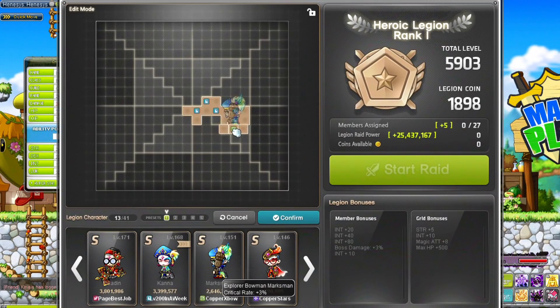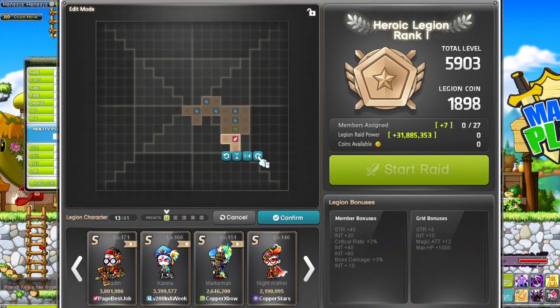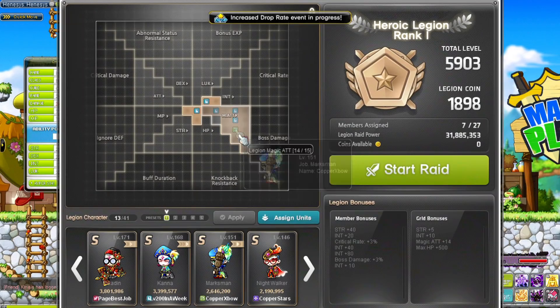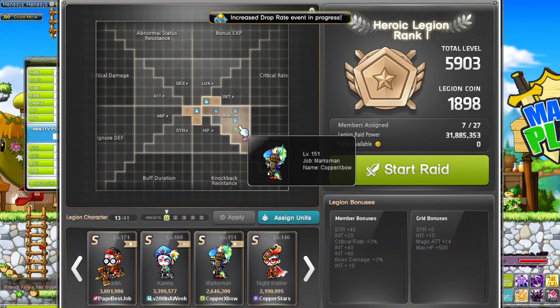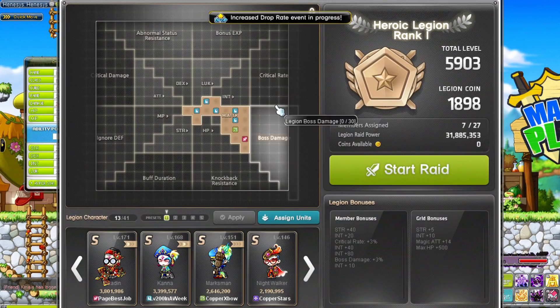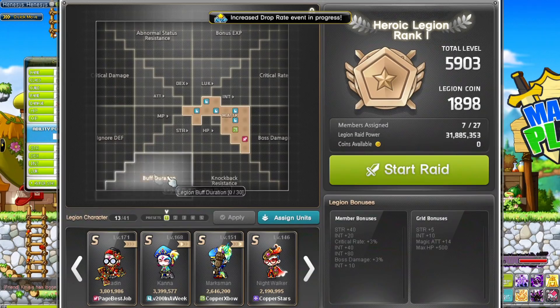What stats you want to pick up really depends on your class — whether you want DEX, INT, weapon or magic attack, crit rate, or more crit damage, etc. You can also dump them into EXP if you're grinding a new character for a small EXP boost. You can reset and reorganize the board as you see fit. There are multiple boards you can use to preset your legion for multiple characters. The first two you can always use; if you want more, you'll have to buy a legion preset coupon for 500 coins, which is then available for 30 days. For those MapleStory veterans in the comments, feel free to share your setup for your class.